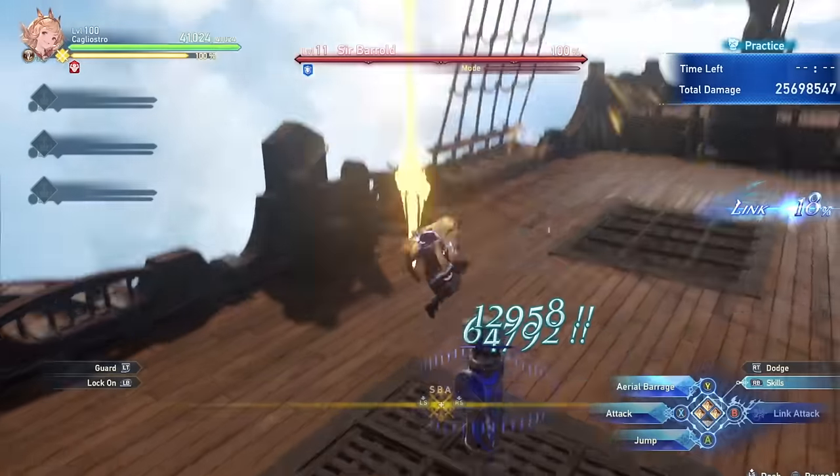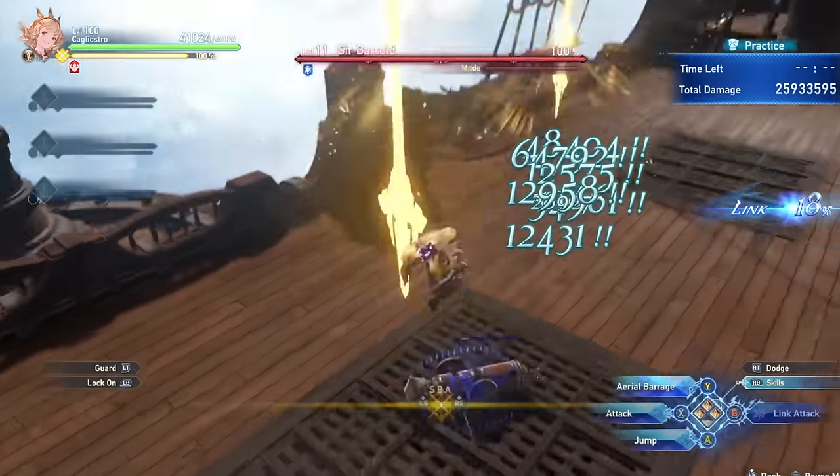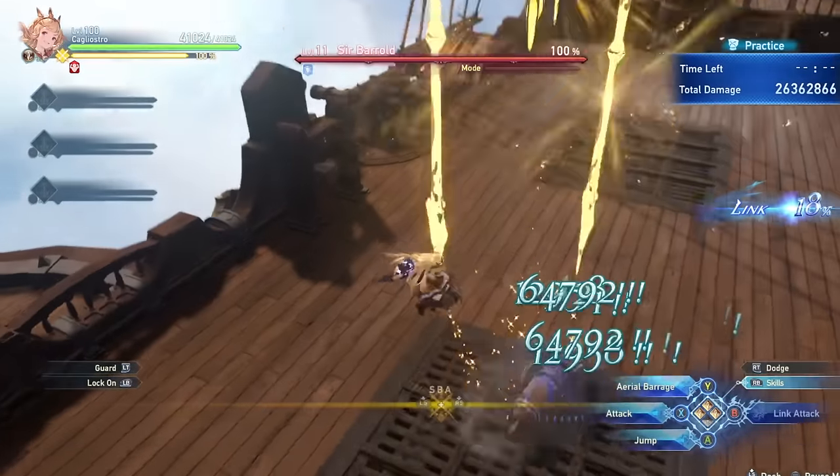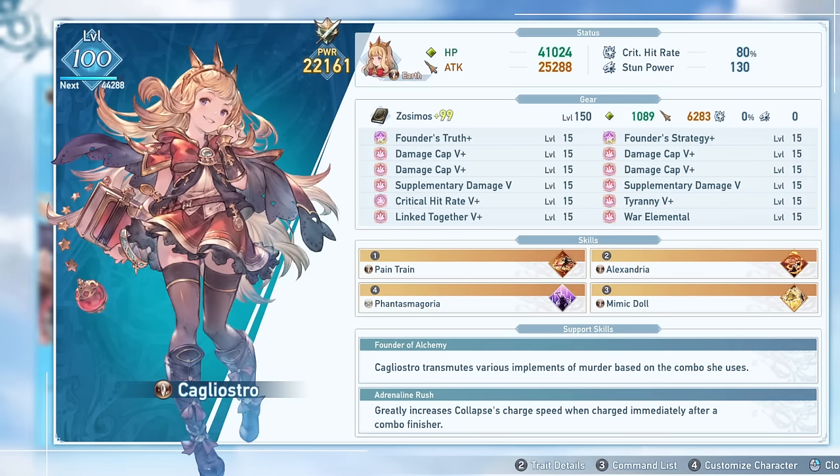It's also worth mentioning that her aerial finisher is actually pretty solid damage as well, if you can use it properly. Some people have made it work for pretty high DPS. As mentioned, you can combo Collapse out of all these combo finishers — that is typically what you're going to want to be doing, unless you really need to rush skill cooldown since Collapse doesn't count as a combo finisher. However, it's usually safest to do this, especially because the attack will usually still connect even if the boss jumps away because of the range, and it still gives pretty solid damage.